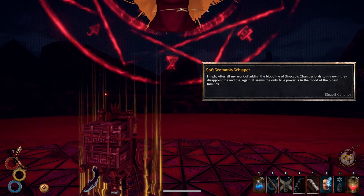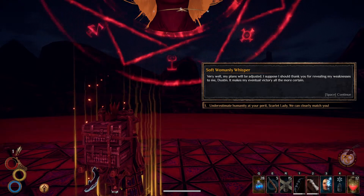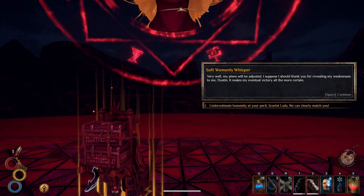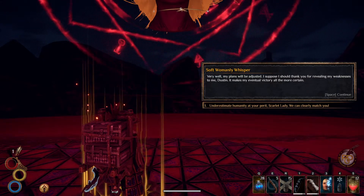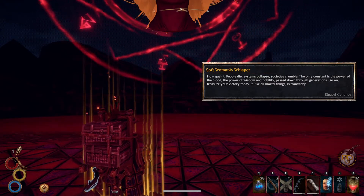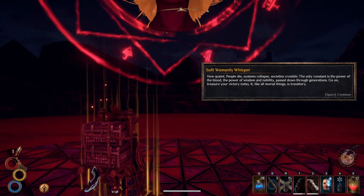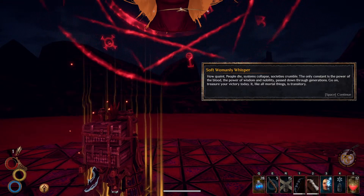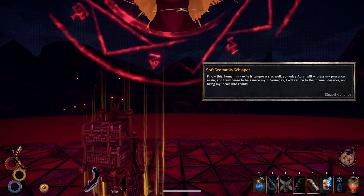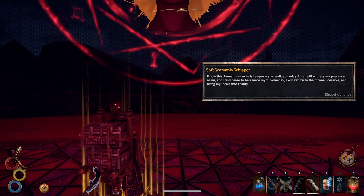'After all my work adding the bloodline of Sirocco's chamber lords to my own, they disappoint me and die. It seems the only true power is the blood of the oldest families. Very well, my plan will be adjusted. I suppose I should thank you for revealing my weaknesses to me, Dustin. It makes my eventual victory all the more certain.' Underestimate humanity at your peril, scarlet lady — we can clearly match you, especially when I enable cheat mode. 'How quaint. People die, systems collapse, societies crumble, and the only constant is the power of the blood. Go on, treasure your victory today. Know this human: my exile is temporary. Someday I will return to the throne I deserve.'